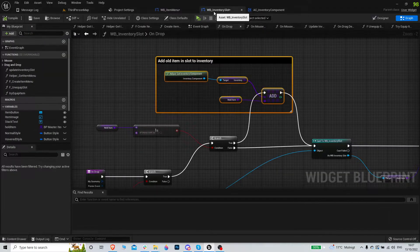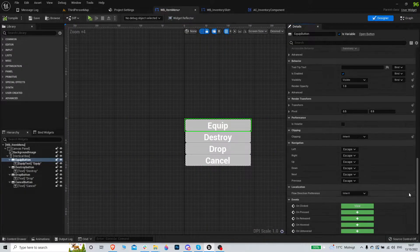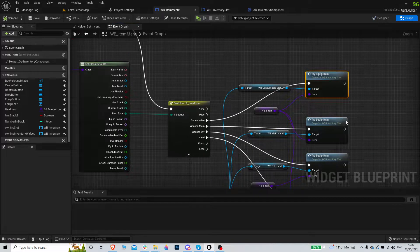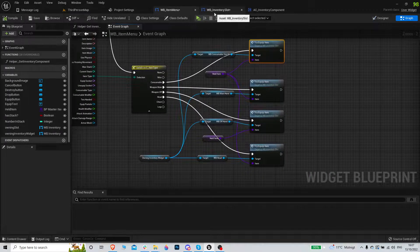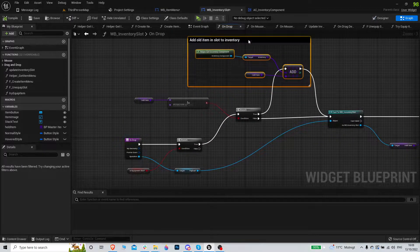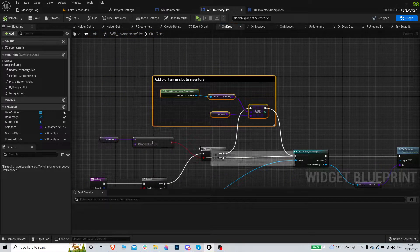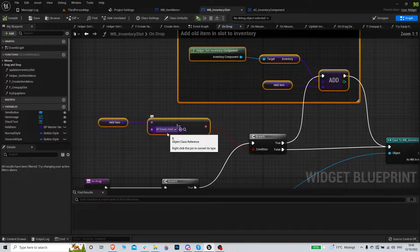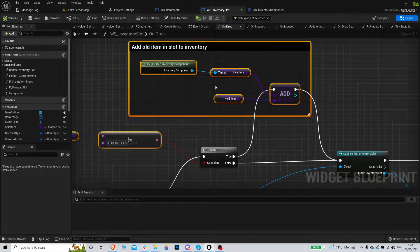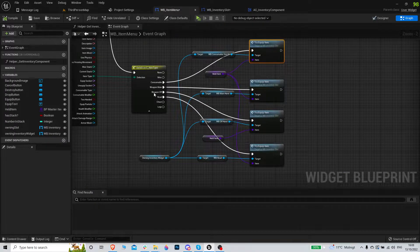To quickly fix that - the reason is in this item menu, when we press equip we go and do the try equip item function. The issue is that the other way works when we drop onto a slot. You can see that before we do try equip item, if held item is not equal to empty holder item, that means there's already an item there and we return the old item to the inventory. That's what we need to do in the menu as well.